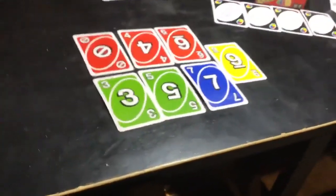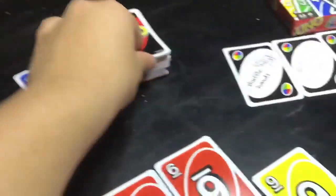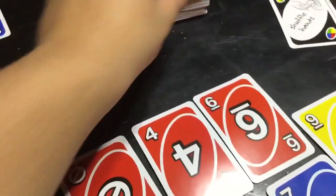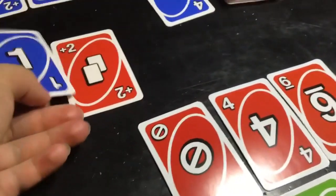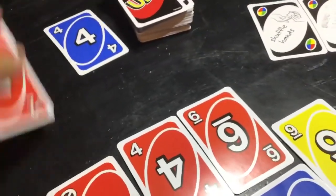You have it all set up. You draw seven cards. You do a draw pile, then you flip the first one over that draw pile. You can't flip over that one — that one will be valid. You can't get a special draw two, skip all the first, plus four, wild.